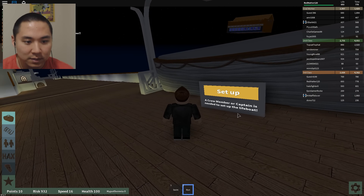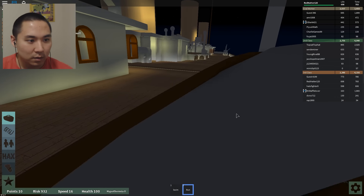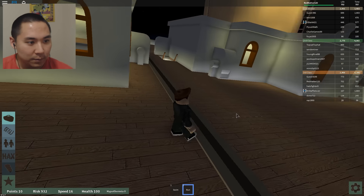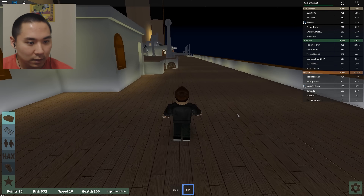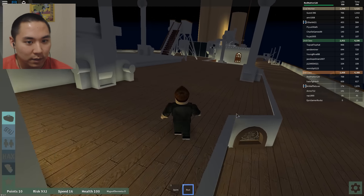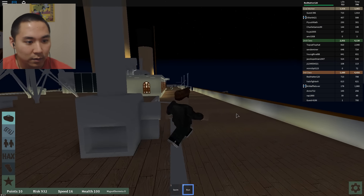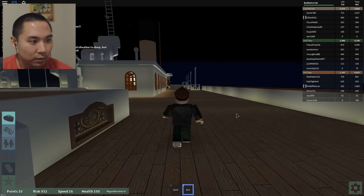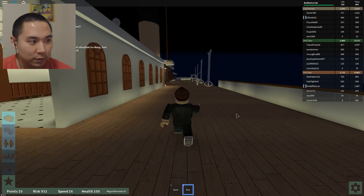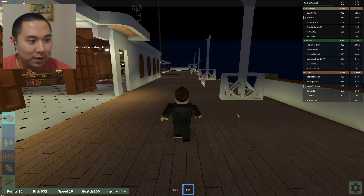A crew member or captain is needed to set up the lifeboat. How do we do that? Do we have to find the captain to survive? There's a lot of sound effects going on, guys. People are dying right now. The water is flooding the grand staircase.